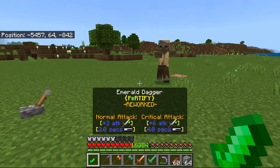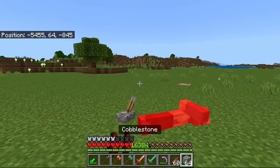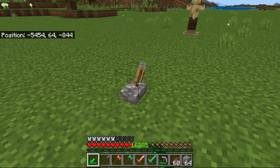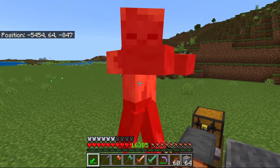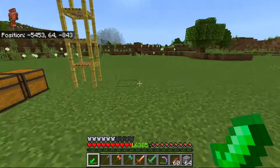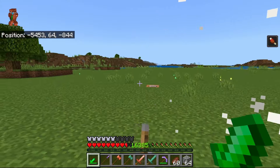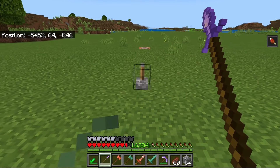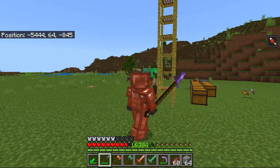Let me just show you what these special items do. So the Emerald Dagger — now it poisons them. So when you hit them normally, you would do three poison damage. But if I do a critical attack, see how he took six damage there? So that's the good thing about this dagger — you can just hit them and run away and then hit them again and they'll just die. Obviously it's poison damage, so it goes through armor. Now as for the spear, this guy can go through multiple enemies and it does a nice strike attack.